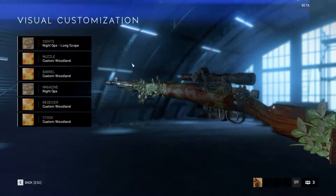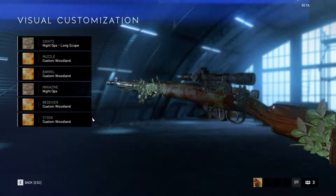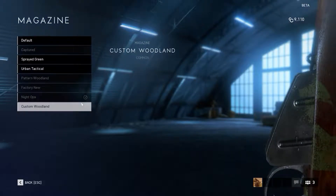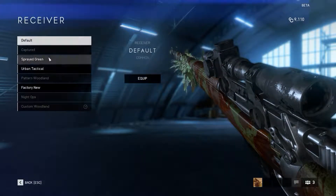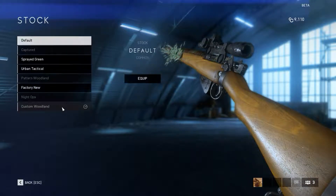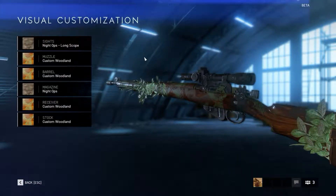A couple of things like the scope and the magazine: for some reason you couldn't get Custom Woodland on the scope, but with the magazine I could. I just ran out of time I guess. Anyway, I'm going to start playing the clips now — thank you guys very much for watching and I'll see you in the next video.